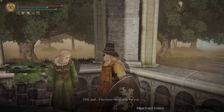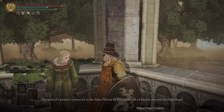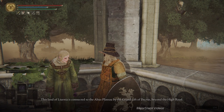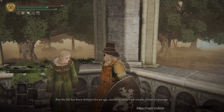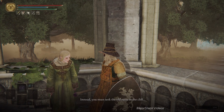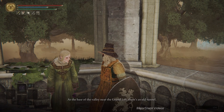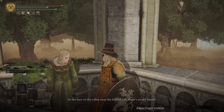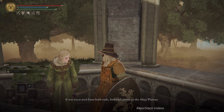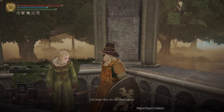Raya: 'And one more thing - only for you. This land of Liurnia is connected to the Altus Plateau by the Grand Lift of Dectus, but the lift has been defunct for an age. Instead, you must seek the old ruins in the cliff at the base of the valley near the Grand Lift. There's an old tunnel - it was excavated from both ends, linking Liurnia to the Altus Plateau. I have faith in you, a champion through and through. I do hope we can meet again.'